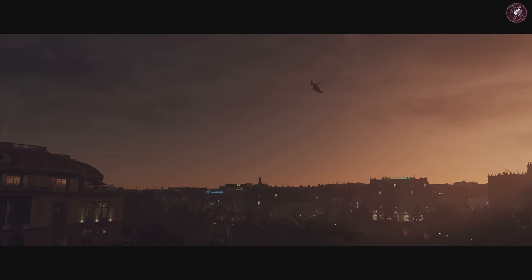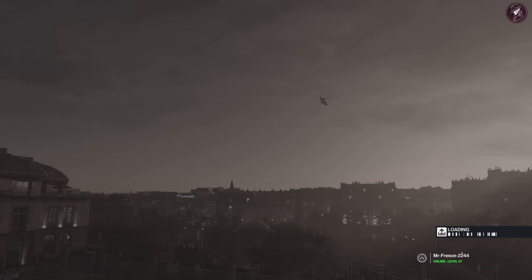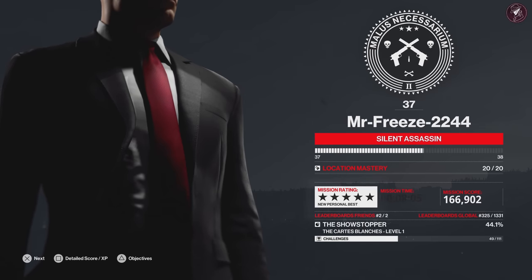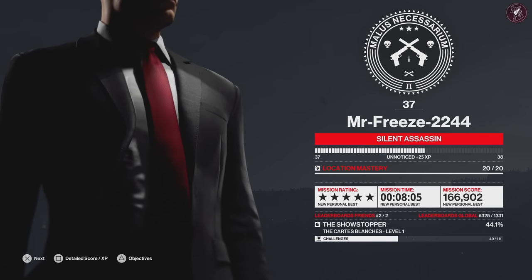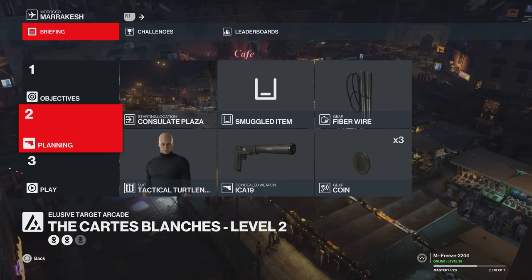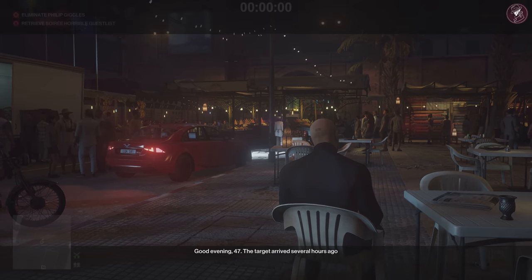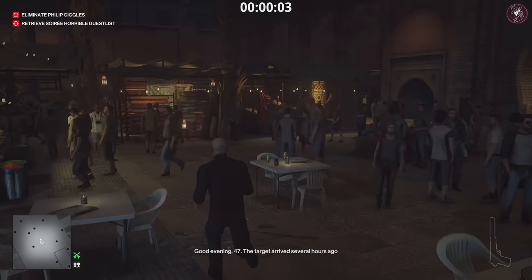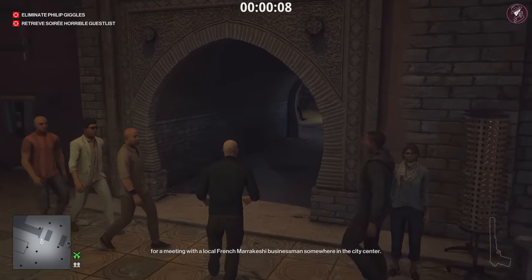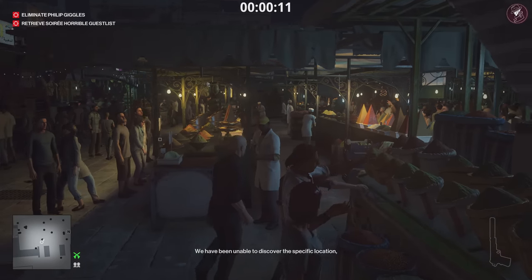Despite level 1 having two objectives, level 2 also has two objectives as well. I think this Elusive Target Arcade Contract is probably the most difficult one out of any that's popped up so far in 2022. But that was level 1 — Silent Assassin. Let's move on to level 2. Level 2 is the Entertainer, taking place in the bonus mission of Marrakesh. We're going to go for the default loadout again, but be wary that disguises have extra enforcers, especially around the target.